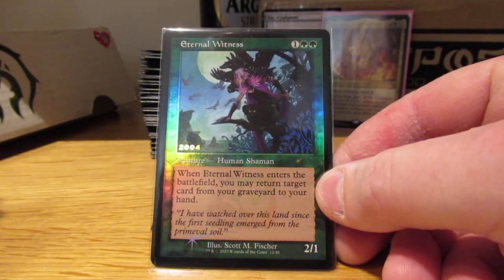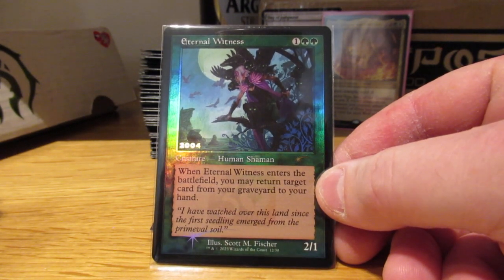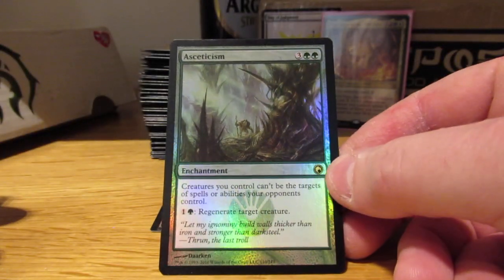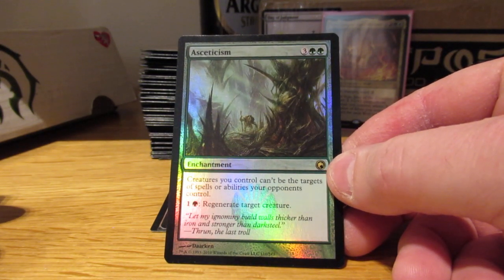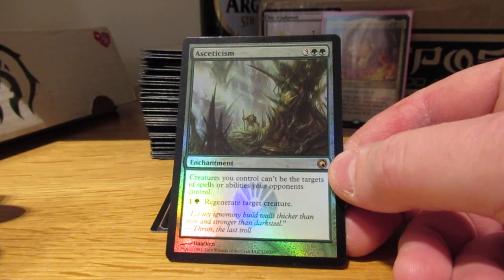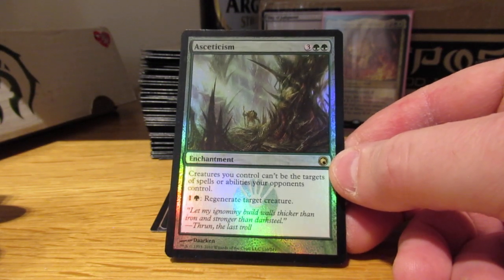Eternal Witness — I'm going to start doing more toolbox effects. This deck did not have Eternal Witness; it will now. Asceticism — if I take out Aluren, I still want a way of protecting my creatures just without an instant on the board. Asceticism costs five but it gives my creatures hexproof and I can regenerate them, so I think that's worth trying.